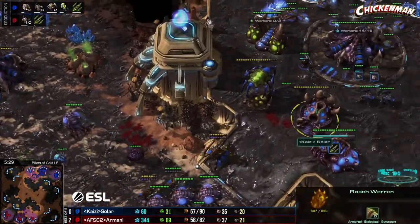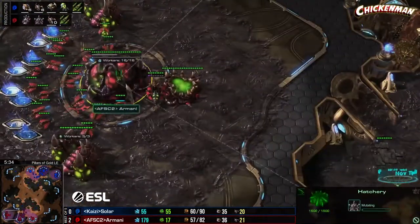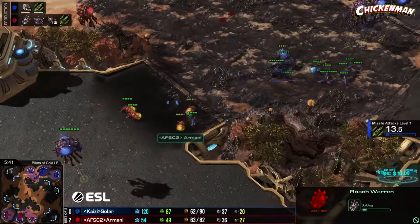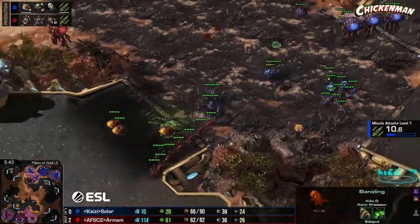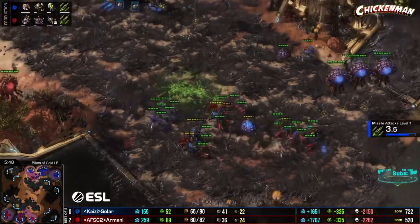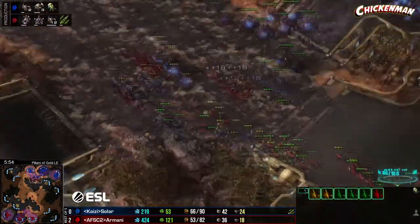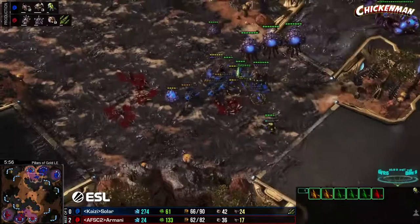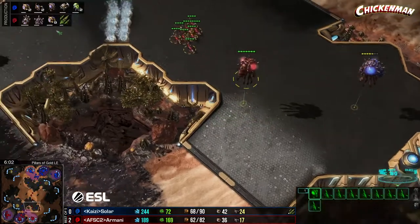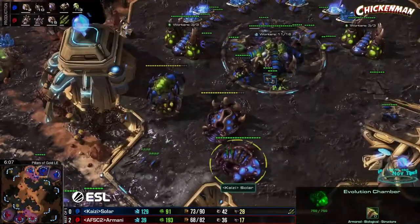Armani keeps the pressure on — those two banes want to get something done. Not the best connection, just trading evenly. Transfuse keeping queens alive. Only banes left for Armani — decides against crashing in. Roaches are on the way for Solar. A ton more lings flooding out for Armani — he's not stopping. Going into missile attacks and a roach warren as well, but this is dangerous since he's very far behind in many regards.